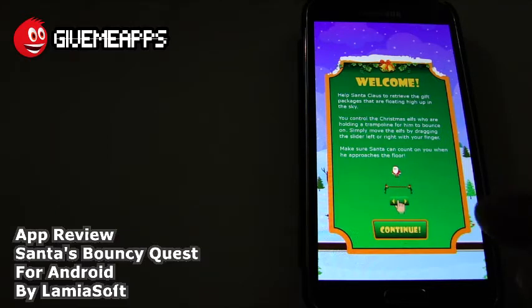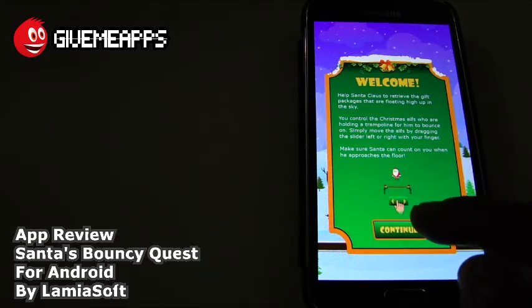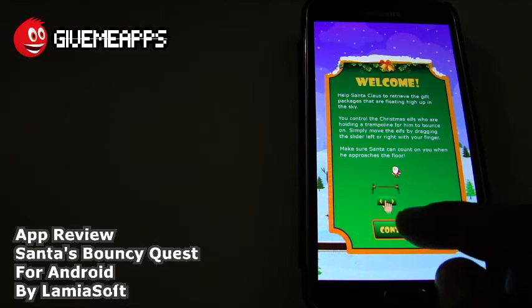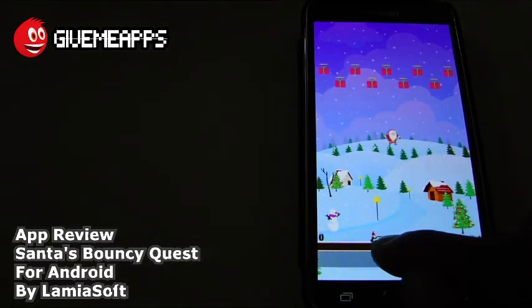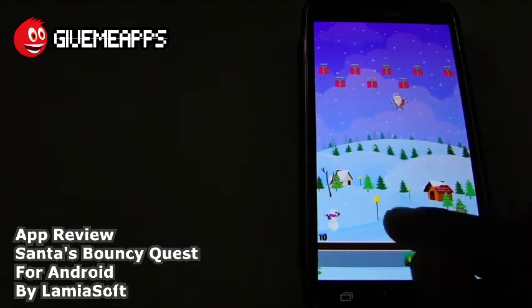You control the Christmas elves who are holding a trampoline for him to bounce on. Simply move the elves by dragging side to side left or right with your finger. Make sure Santa can count on you when he approaches the floor. Here we go, guys. Straight in. Gotta make sure you are quick with the trampoline.